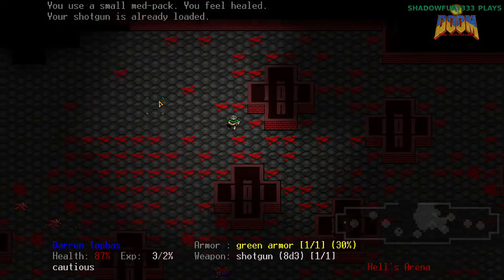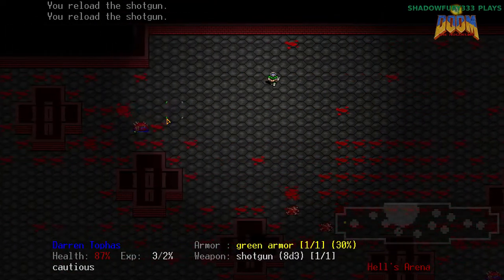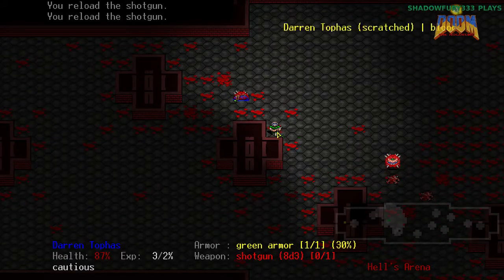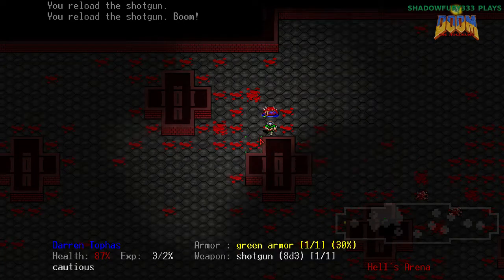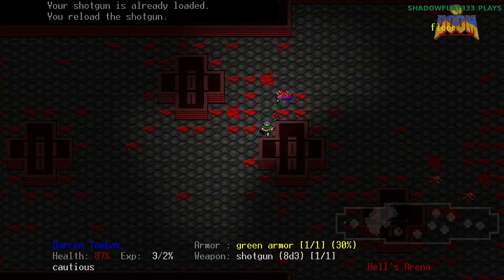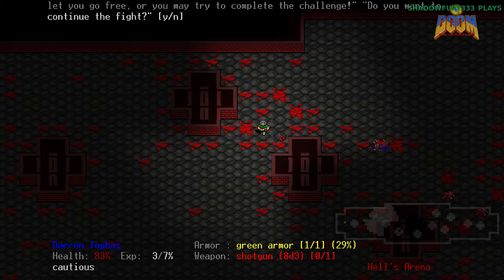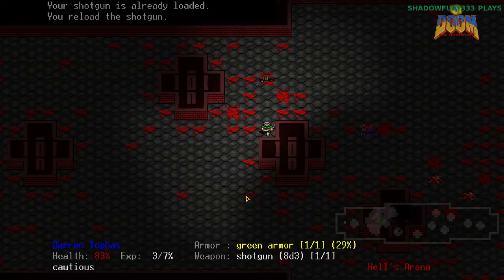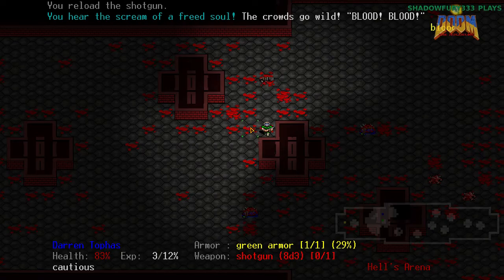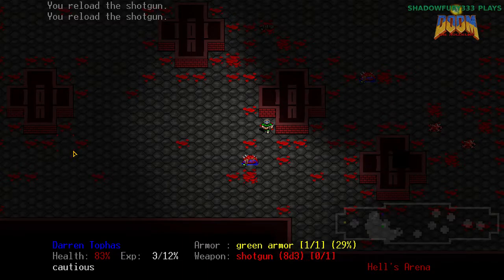I should just point out — the sound of this game is really important. Hearing where enemies are and what kind of enemies there are is crucial. There is a cacodemon left — there it is. You can hear, basically left or right, where enemies are by their hissing. And this is the only way to survive in this game. It's really important that you do it. It's actually really hard to play this game without sound, honestly.